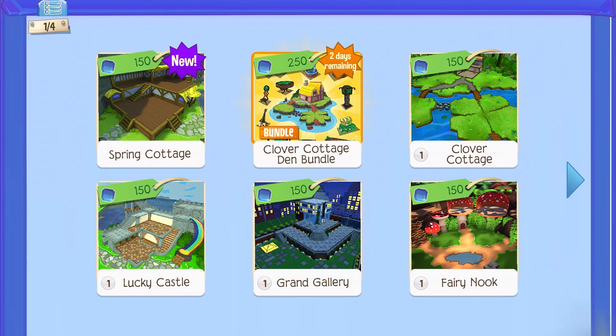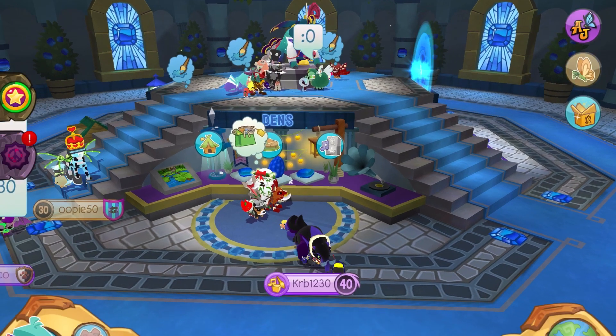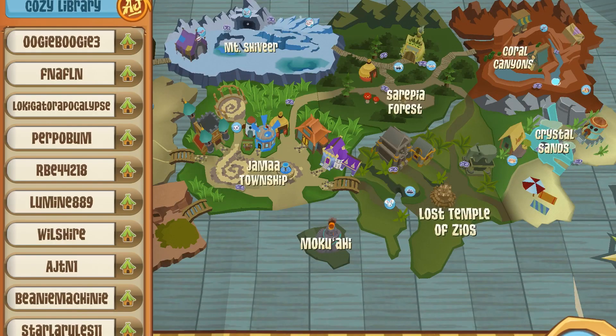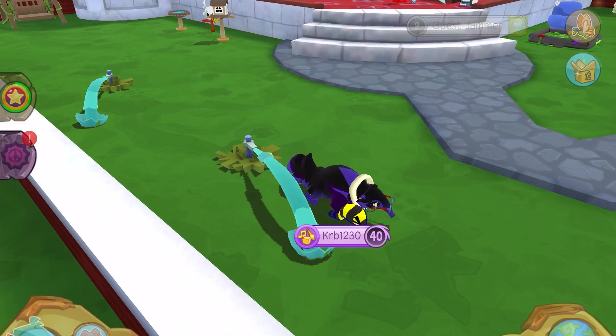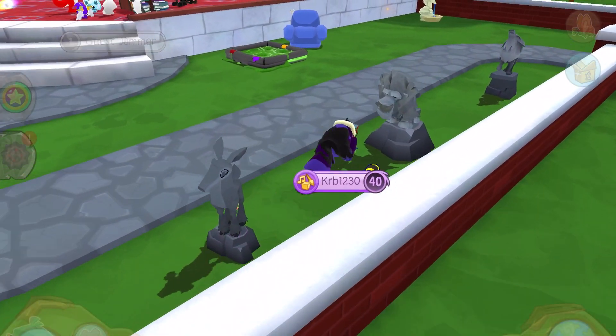So, like, in the new den — I haven't seen what it looks like here because I forgot to post the video. I didn't watch the video, actually. We're gonna go check out that den. I just hope it's really cute, because it's not in the store — it came out early last time, and that's how I got it early. It's very confusing. Oh! It's a library! That's actually adorable. I absolutely love it.